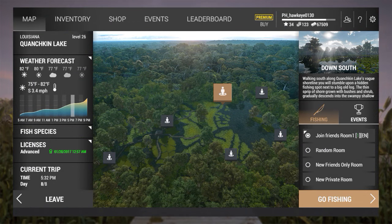Hey guys, this is Hawkeye and I am back with another episode of Fishing Planet. We're going to be going to the down south peg, as this happens to be a sunny day, and sunny days are one of the better days for fishing for the alligator gar. We're going to see if we can't locate a trophy, if that's at all possible. The trophy alligator gar is the biggest fish in this game. Let me go ahead and take a look at my inventory.